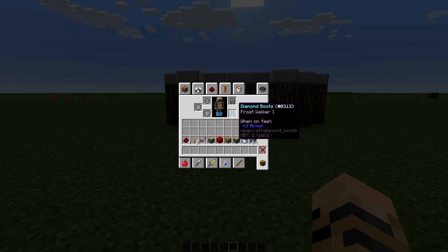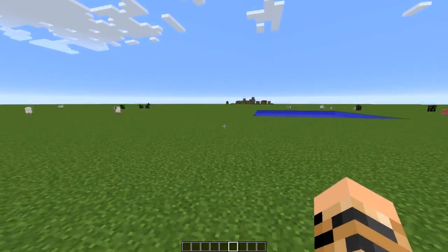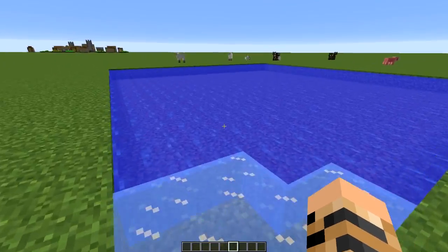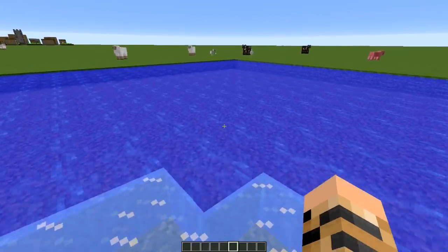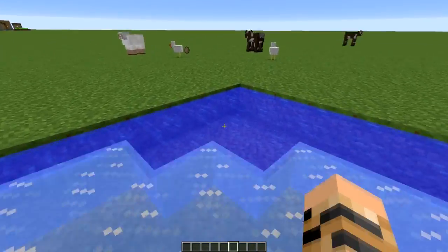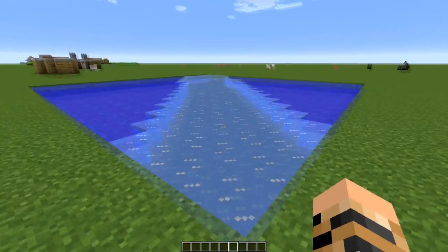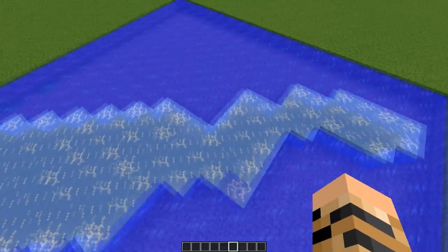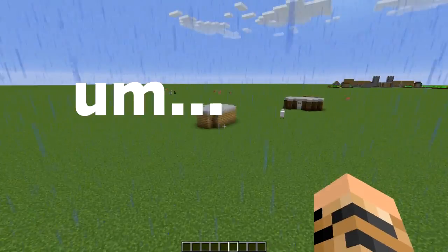First of all we have to have these frost walker boots on. If you don't know what frost walker boots are, they basically make it so you can walk across water without falling in. And then eventually the water will start going away — as you can see the water blocks are breaking, which is very very cool.